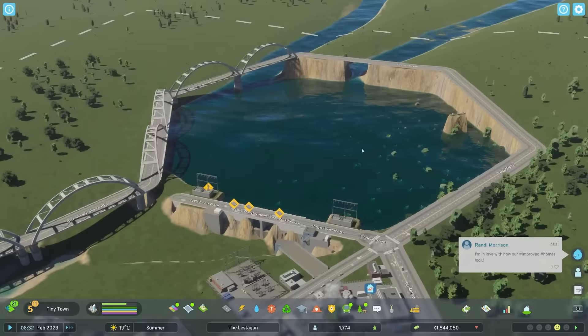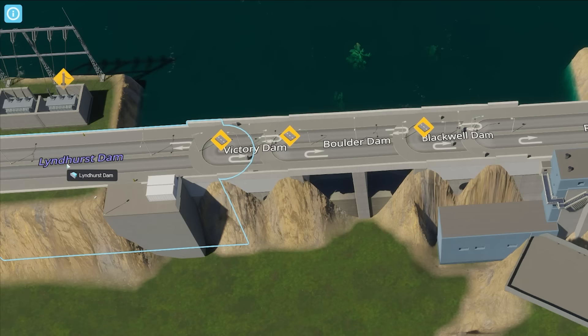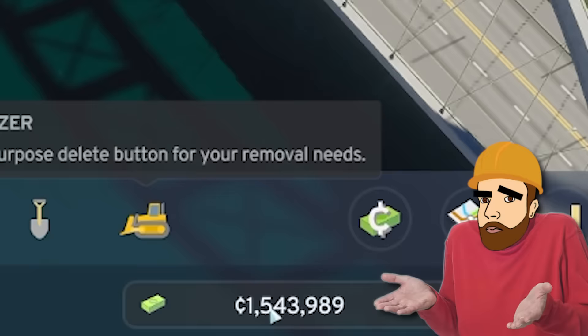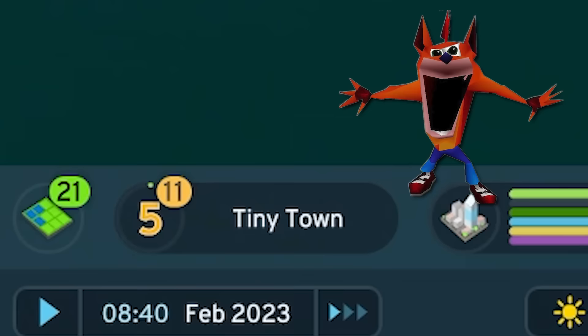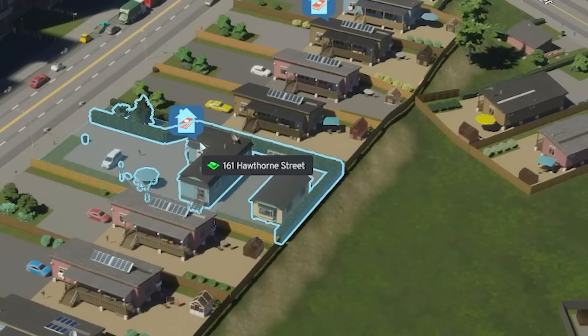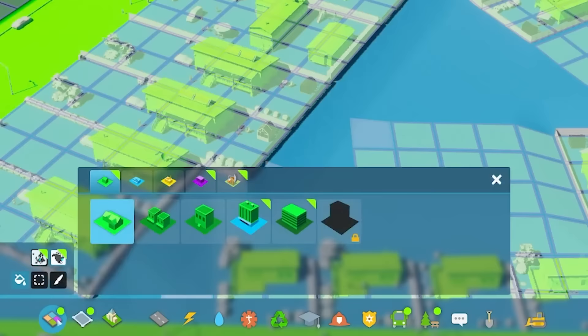Essentially we have this under control — maybe. We have a reservoir now and an unlimited source of drinking water should we need it. We have a dam, which I'm pretty sure isn't working. Apparently I've built five dams — the Lindhurst Dam, the Victory Dam, the Boulder Dam, the Blackwood Dam, the Ringwood Dam. I'm not sure if any of them are producing electricity. Good news is we're now a tiny town, which means we can add office demand as well as high density residential.